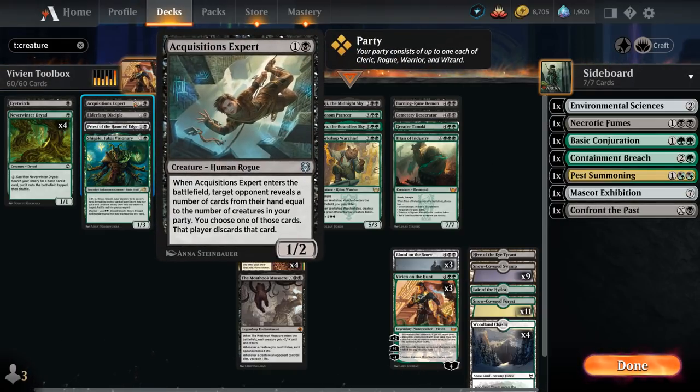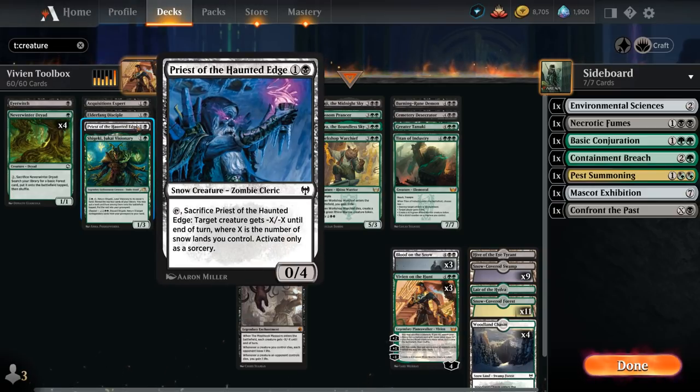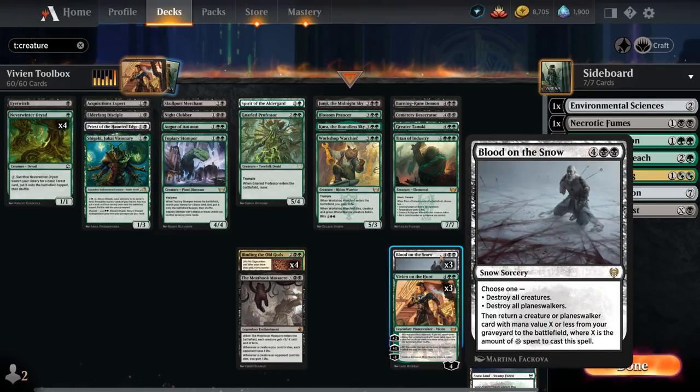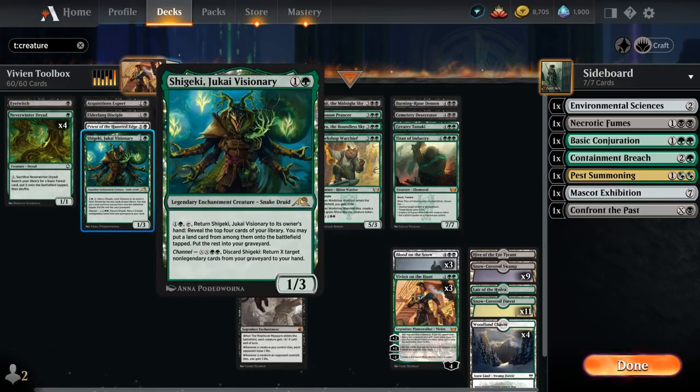At 2 mana we have discard creatures Acquisitions Expert and Elderfang Disciple — play them early, and sacrificing them is good value with Vivian. Priest of the Haunted Edge pairs with our Snow lands. Our mana base is mostly Snow lands outside of one Lair of the Hydra and one Hive of the Eye Tyrant as creature lands, mainly because we're playing three copies of Blood on the Snow as our catch-up mechanism that can also get back creatures and Planeswalkers. We also have one Jukai Visionary, great in the late game for recycling graveyard cards via Channel and helping ramp.